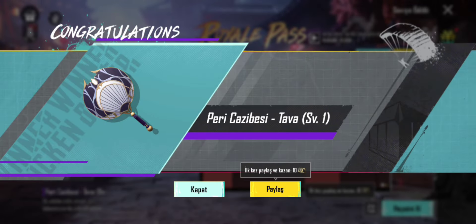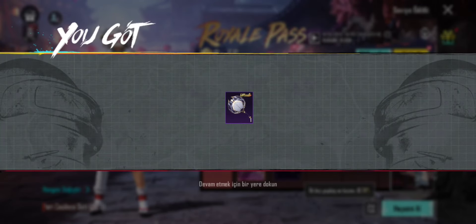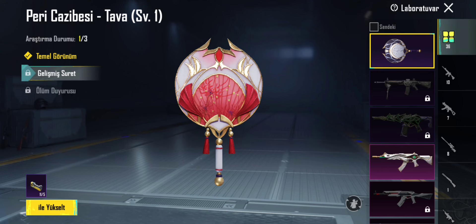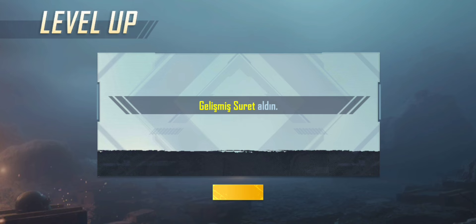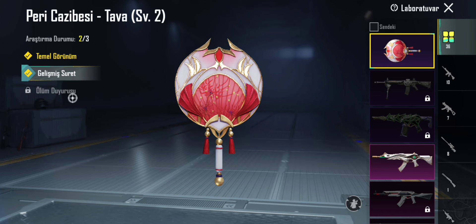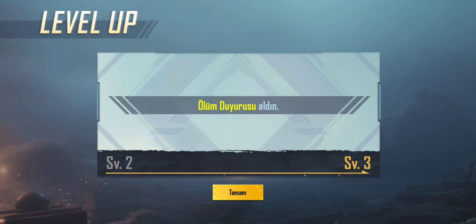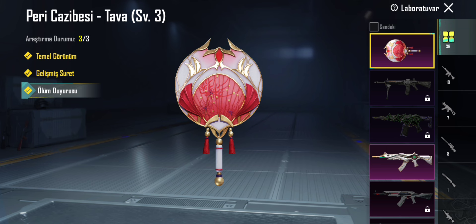Şimdi tabamızı bir araştırdım, hemen atölyeye gidelim. Gelişmiş suret için 5 parçalık istiyor. Ölüm duyurusu için de bir tane materyal istiyor. Çok güzel bir tava.